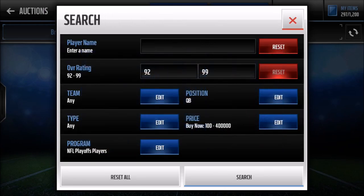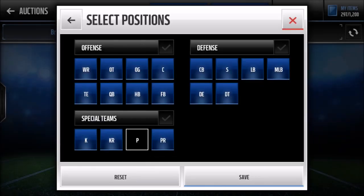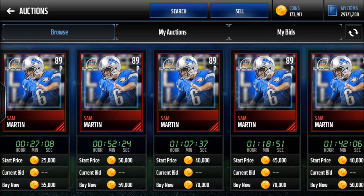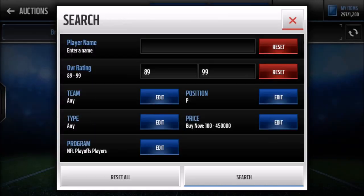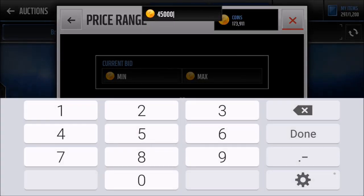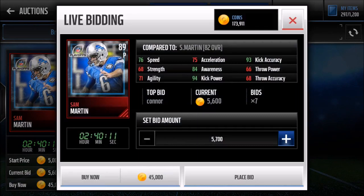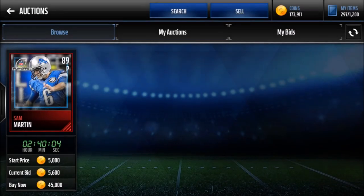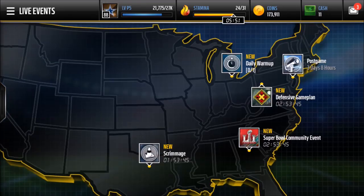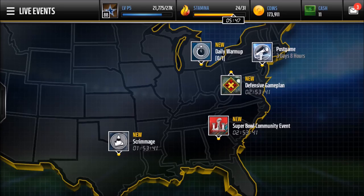Also, as the NFL playoffs are coming to a close, I would probably watch out for this 89 punter — I forget his name, he plays for the Lions or something. He probably only goes for about 45k right now, but he's probably going to go up to at least 70k. That's another play you could look out for, and that's pretty much how investing works.